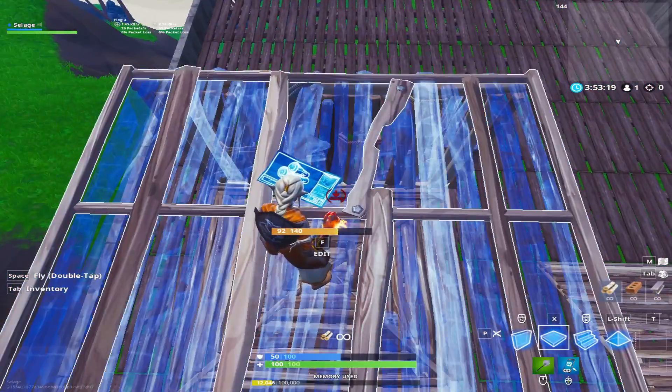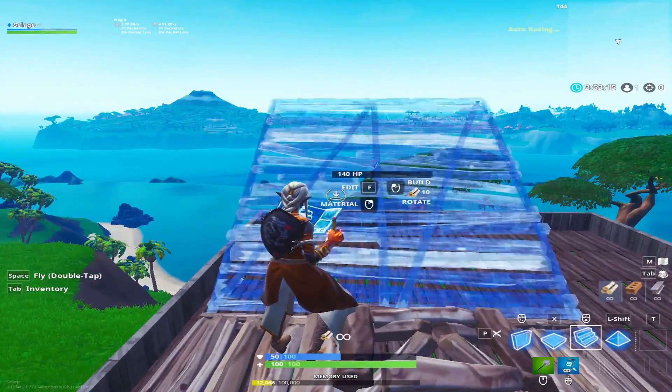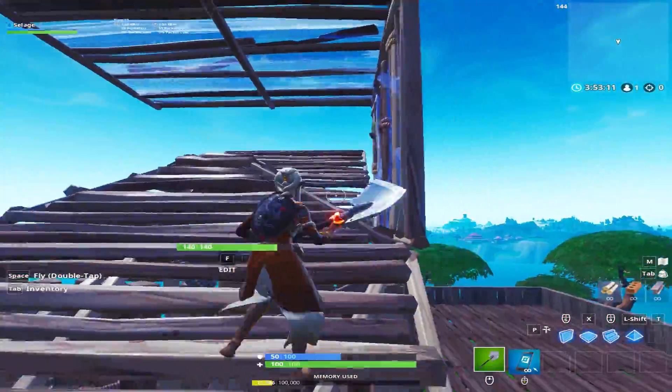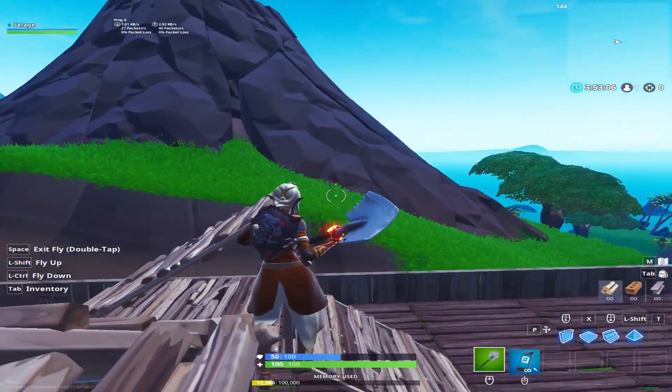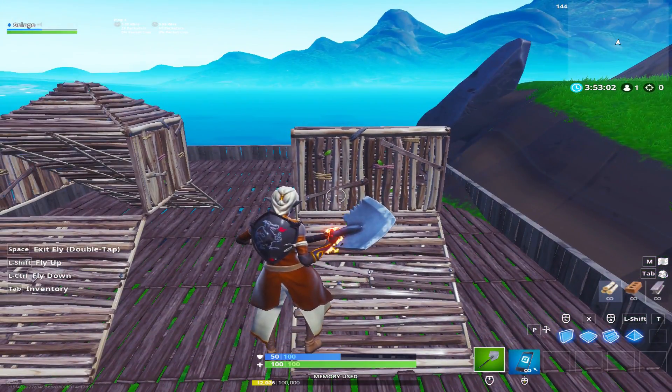There are a couple of things they can do, such as building a wall and then flooring, or continuing to ramp out on the other side of the cone. However, both of these are kind of flawed, because if you just edit out the cone like this their entire build will come crumbling down, and that way you can easily make a high-ground retake.